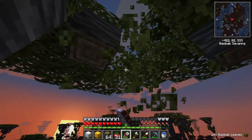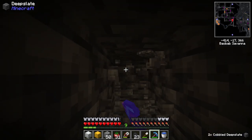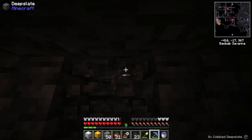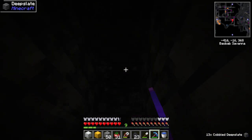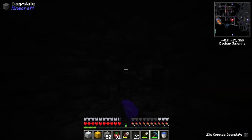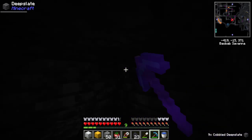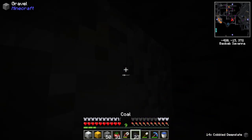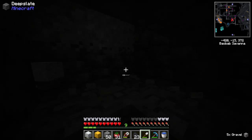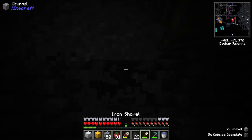We need blocks for ornaments. I'm thinking garland — it could be stuff like warped nylium and the red one, the greenish one. But if you see the direction I'm digging in, there should be a diamond geode which exists in this pack. We can use those as some of the bulbs — we just have to find where they're at exactly. Over in this corner where my arrow on the map is pointing, you get one of the rarest things in this mod pack and also have the Christmas tree decorations.